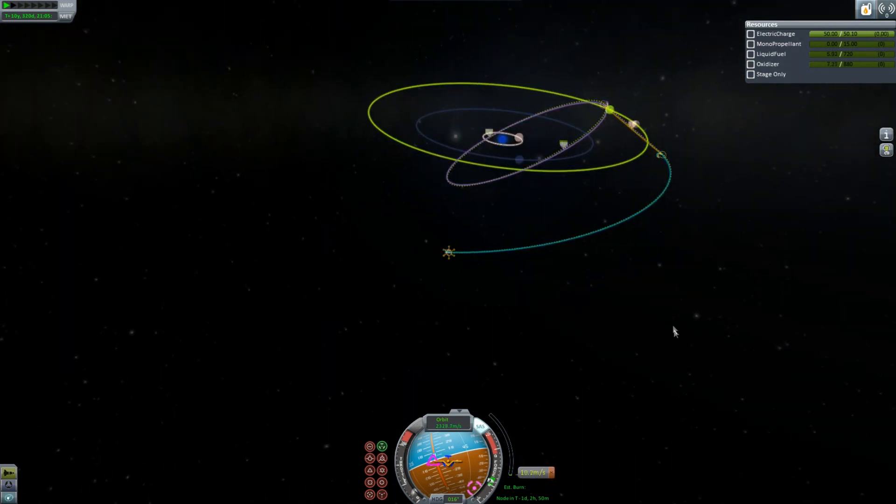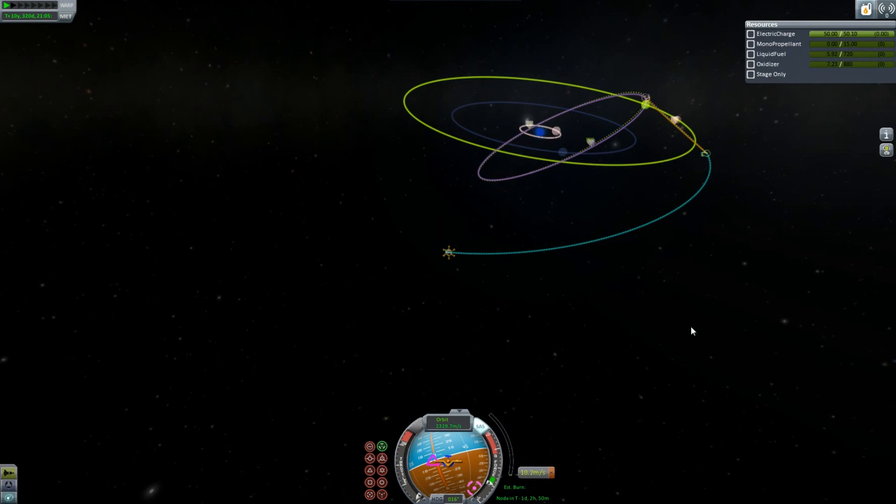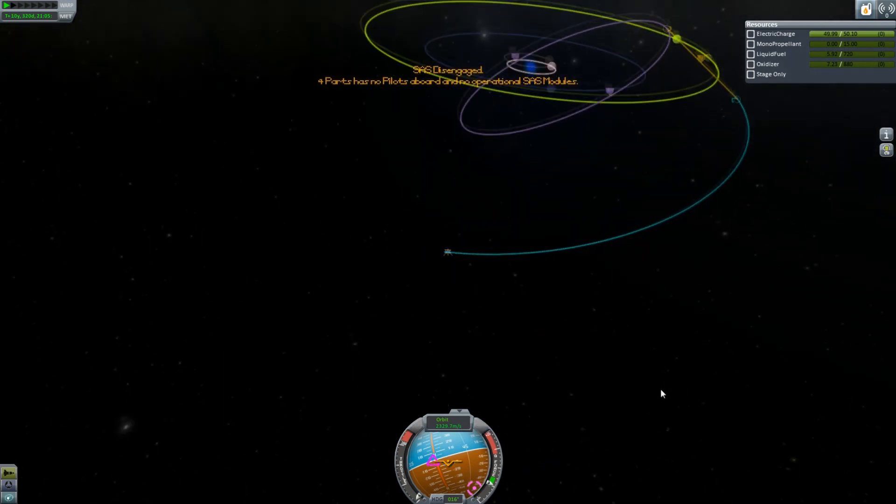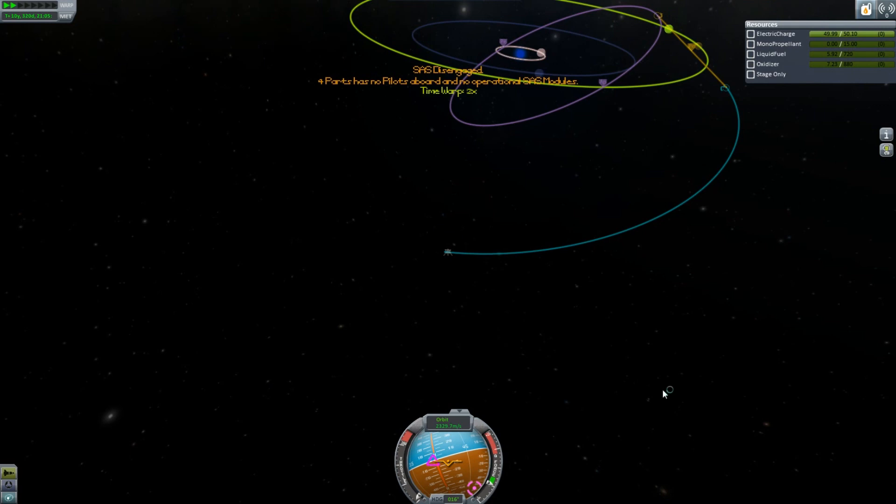There we go — there's our encounter. I still have a little bit of fuel left. Probably not enough to get into orbit around Kaiser. But enough to, I don't know — enough to kill yourself so you don't have to starve to death in your tiny capsule. That got dark.